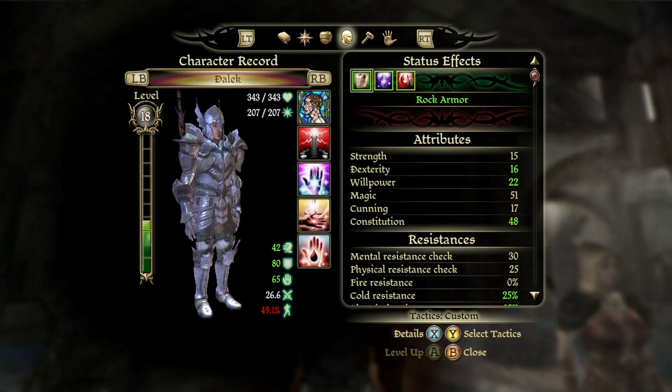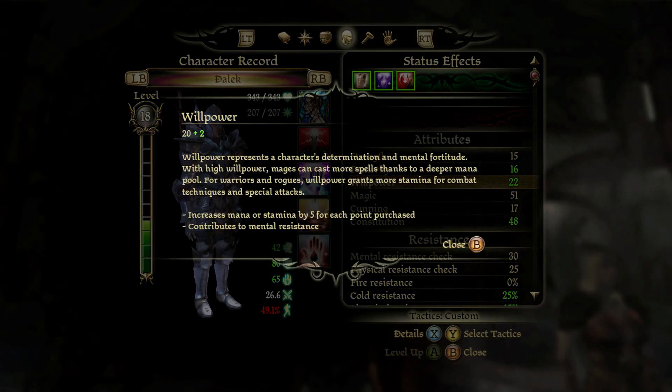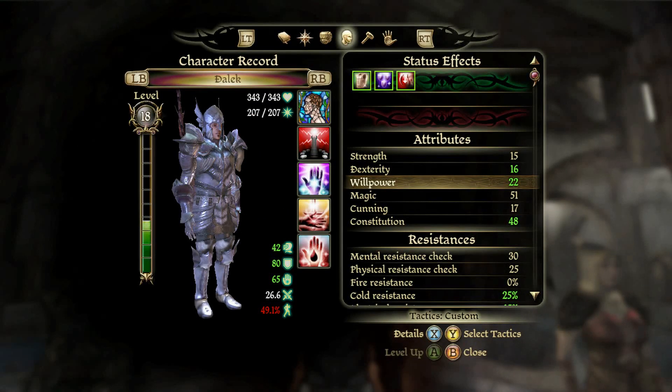For the attributes, as a mage you just want to focus on magic and willpower. Magic is going to increase the potency of your spells, and willpower is going to build up your mana pool. But for being a blood mage, your mana pool is going to be replaced by your health. I only got to about 20-ish willpower before I really wanted to start focusing on blood magic, just so I had a decent mana pool up until that point. At the beginning of the game you really don't want to focus on nothing but blood magic, because you are quite squishy and your allies may not have the best healing abilities.